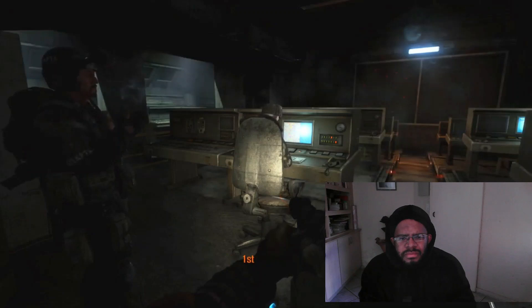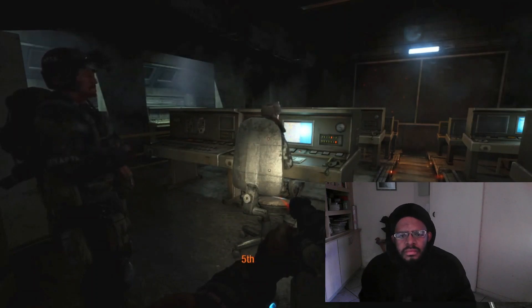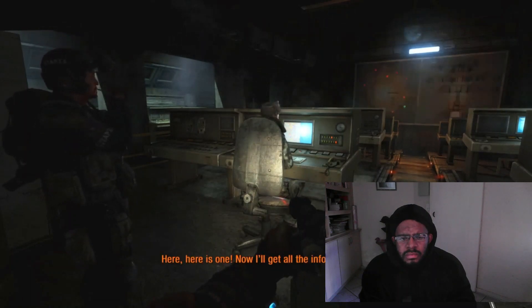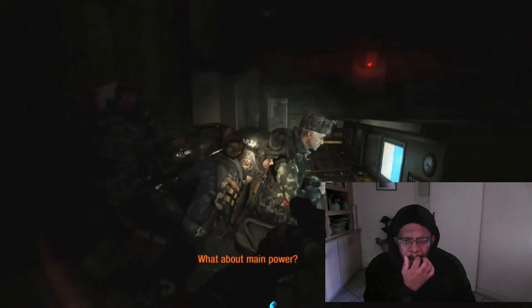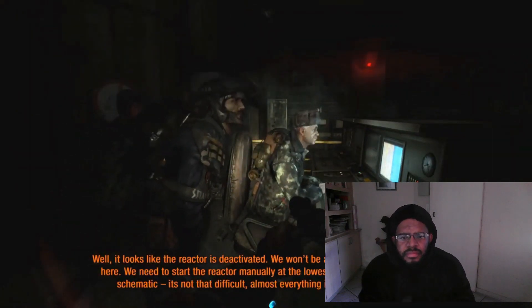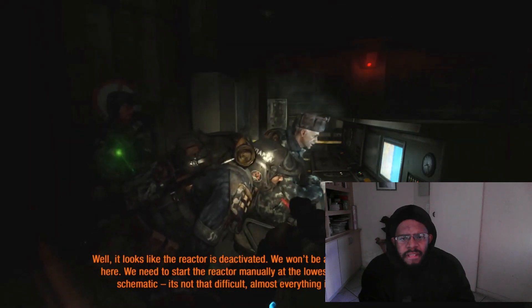First — died. Second — destroyed. Third, fourth, fifth, eighth — sand! That just cannot be! Here's one. Now I'll get all the info. What the hell?! Battery backup depleted. What about main power? It looks like the reactor is deactivated. We won't be able to start it from here. We need to start the reactor manually at the lowest level. From the schematic? It's not that difficult — almost everything is automated.